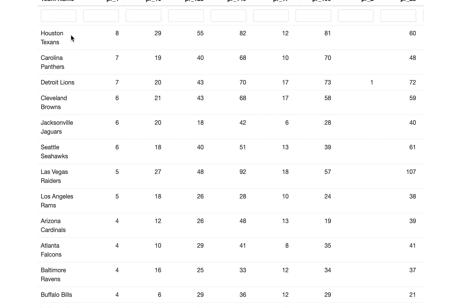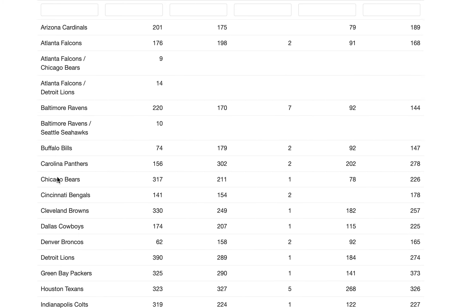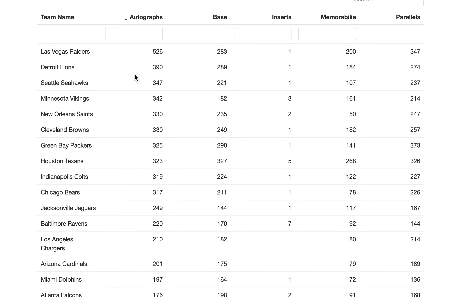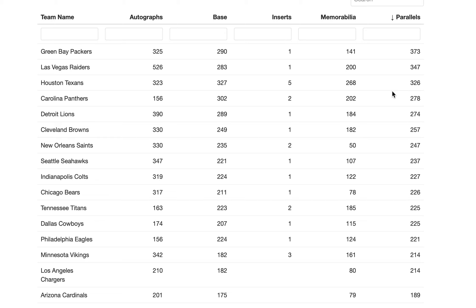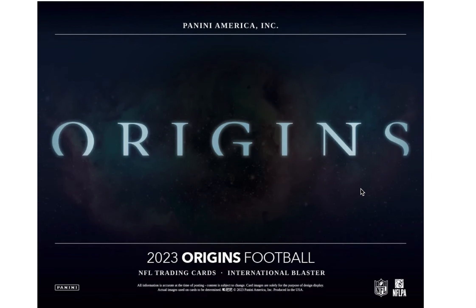For one-of-ones in 200 case breaks, here are the actual simulated results, and here's what the simulation showed by card type. For autographs, here's the order in which I got autographs out of this product over 200 cases — Raiders, Lions, Seahawks, and Vikings tended to be the most probable. For memorabilia, Texans, Panthers, Raiders, and Titans. For parallels, the Packers did pretty good. That's 2023 Panini Origins Football. Thanks for watching Sports Cards Analysis — leave a comment, subscribe, all that stuff. Thanks!